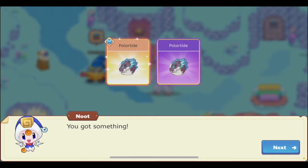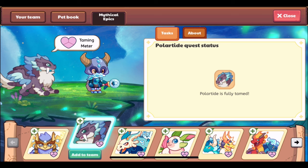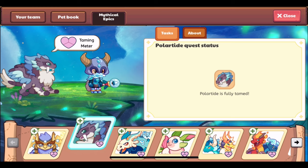Polar Tide has been obtained! The pet is members only, but the buddy is not — I still don't know why mythical epic buddies are not marked members only, but it's not really that important. Polar Tide has been obtained — really happy about that. We like to get these mythical epics as soon as we can. It's number 209. The description reads: 'Polar Tide stays hidden during the warmer months, only to emerge once temperatures reach the point of freezing.' Its lore has a lot to do with needing ice to thrive.